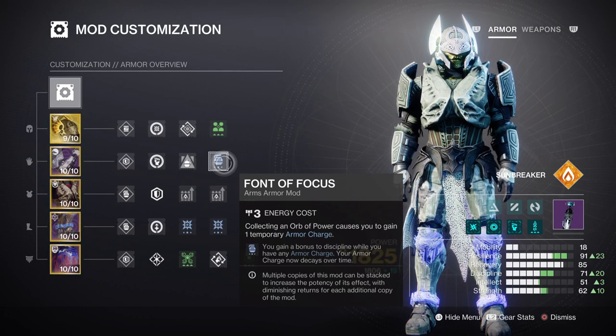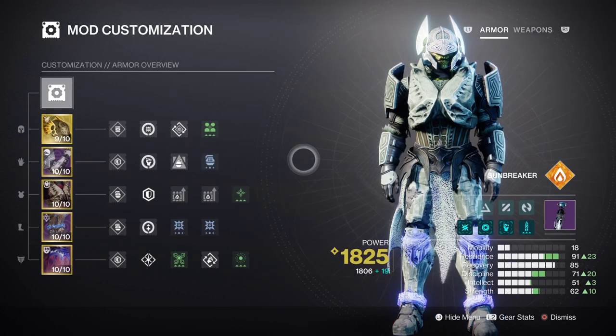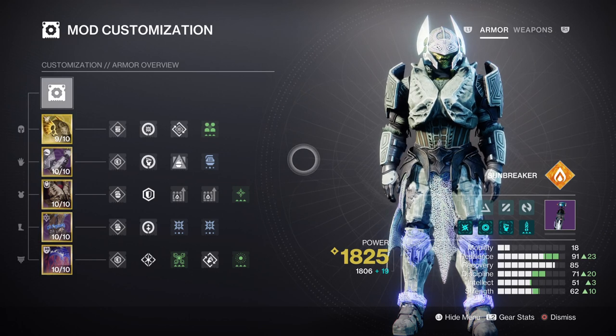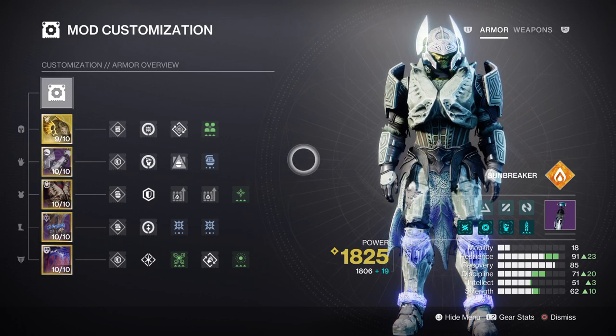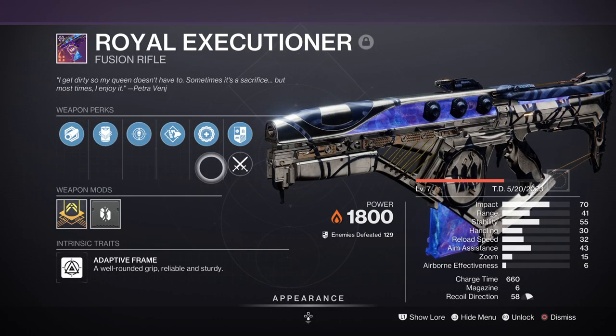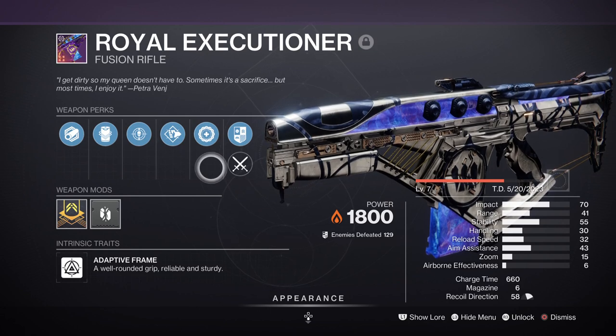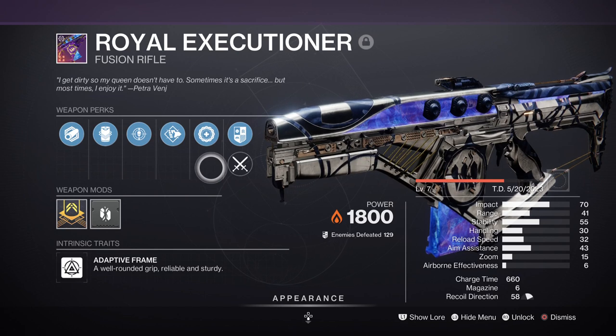Discipline at Tier 7 will be using our Font of Focus mod for a Tier 10 stat overall once active. Using Fusion Grenades will give us an overall 37 second cooldown, which is perfect once you add in sunspots to further reduce the cooldown rate as well. No other mods have been added as the sunspots and grenade cooldown came out satisfactory upon testing. These will be the key mods that affect the build from start to finish, so please make a note: Consecration Siphon, Charged Up, Consecration Surge x2, Powerful Attraction, and Time Dilation. Weapons will be Touch of Malice as the main focus, but if you decide to use the Harmonic Siphon mod as well, you may want to get a corresponding elemental weapon with the build.